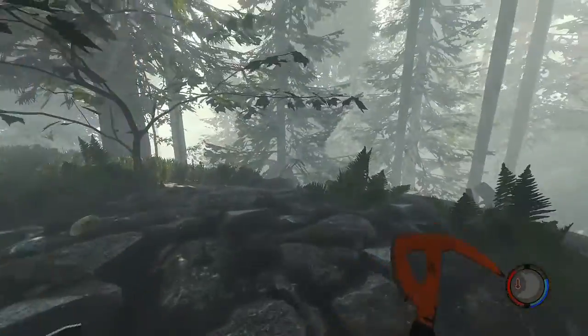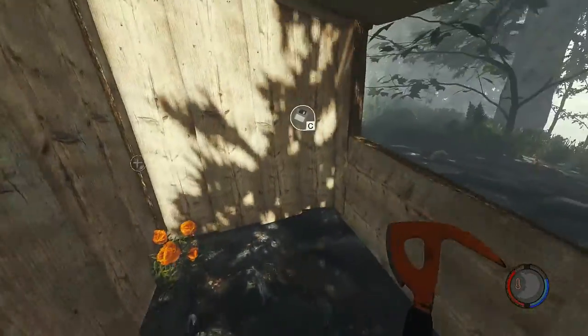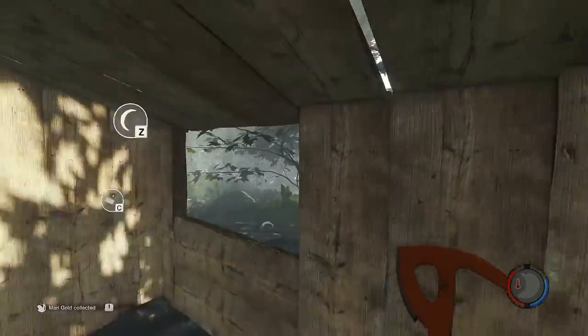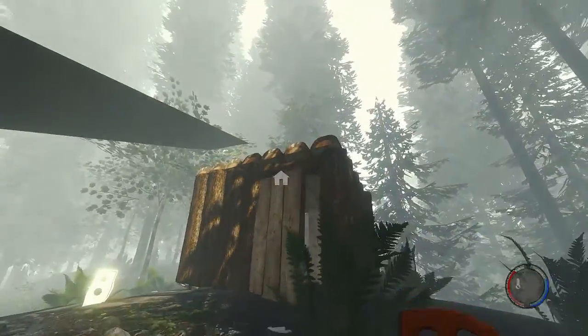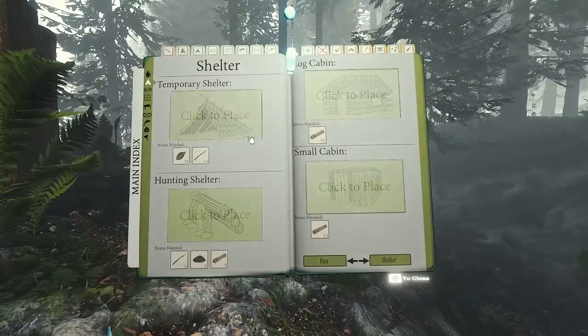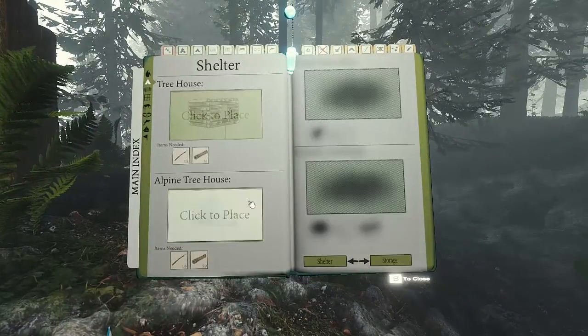Look at this nice house — no one would ever be able to attack me here. Like really, there's a tremendous window. I'm getting out of here, I want to build a tree house! I always wanted to do that, it would be kind of cool — alpine tree house.